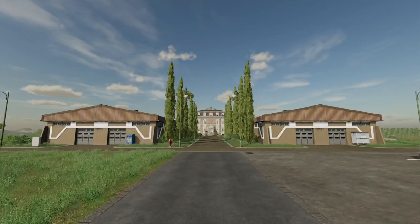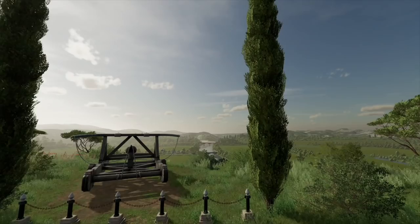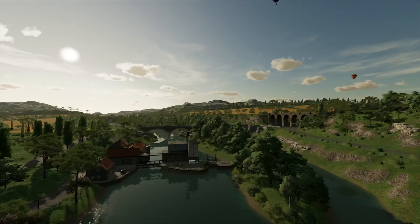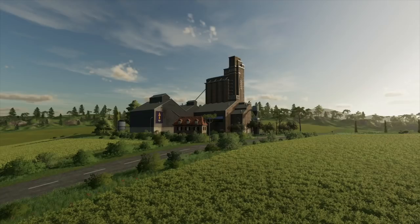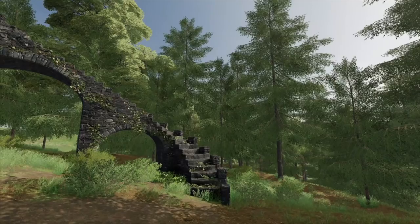Out of the three maps coming to Farming Simulator 22, Haut-Beyleron is the European-styled map, but there are two others as well. Elm Creek is the only American-based map, and if you're looking for something more familiar, the GIANTS map Erlengrat will be the one you want, as it returns from the Alpine DLC for Farm Sim 19. Any way you look at it, players from all around the world will be able to enjoy Farming Simulator more than ever, with updated features, graphics, and gameplay mechanics — and you can't forget about the awesome tractors and equipment.